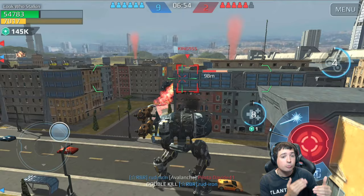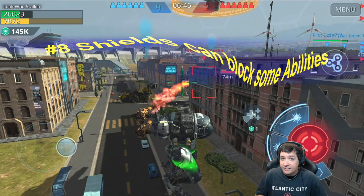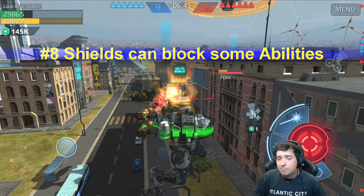Tip seven: provoke enemy abilities whenever you can. I was trying to bait him into using his ability because once it's locked down and used, I could just walk around the corner and his ability is useless. Unfortunately he was a good player and he knew I was trying to bait him, so he didn't fall for it.